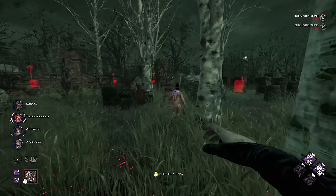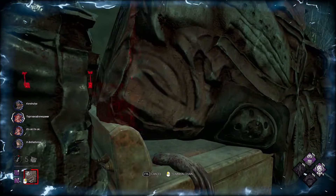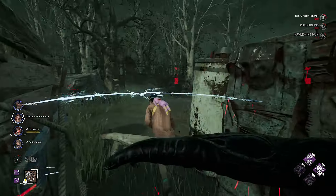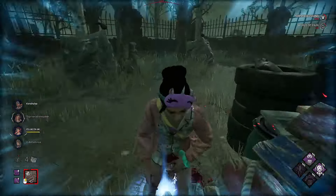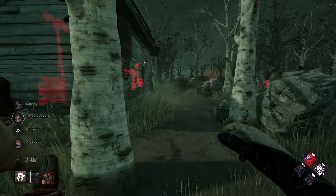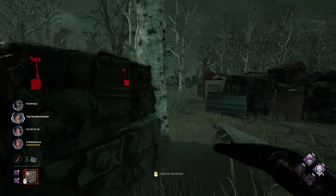The obsession — oh no, she's not my obsession anymore, so I'm going to go for Fang. Give me the stacks. Oh really, bro? Come here now, my little friend. Actually, let's take you to the Killer Shack, because we have two gens here and also the boon totem. I'm sure this guy is going to go to that boon totem, so let's go back.